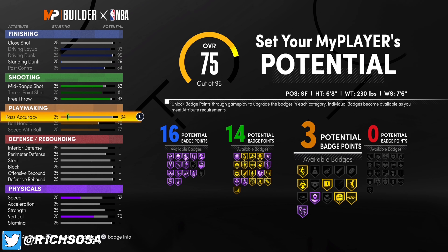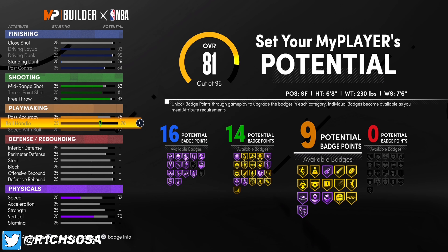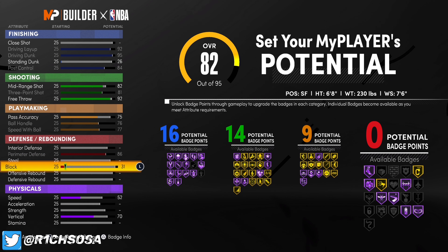When it comes to playmaking — to get the pro dribble moves like I told y'all — max up your ball handle as well as your speed with ball. From there, put your pass accuracy up to 75 to get nine badges. You do not want to change these numbers; you risk changing the build name. For example, if you go to 83 on mid-range you will get a different build name.